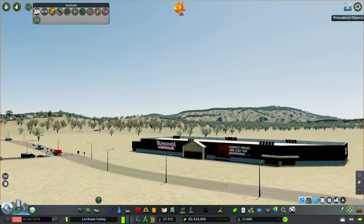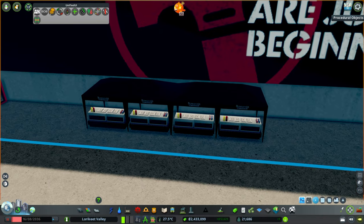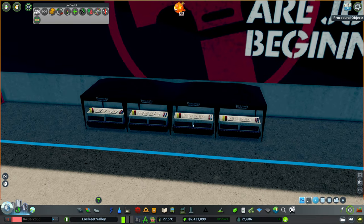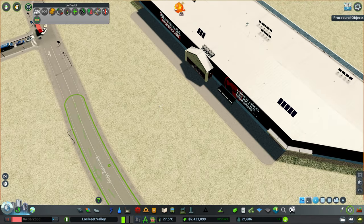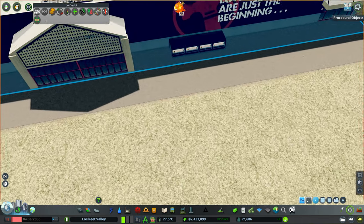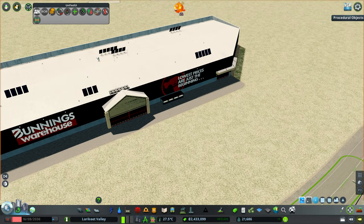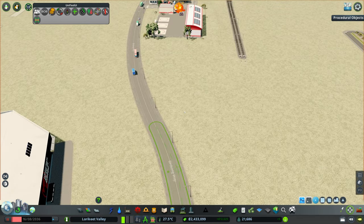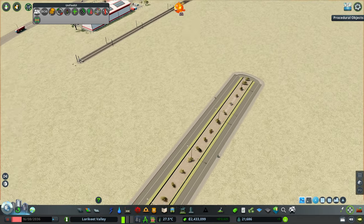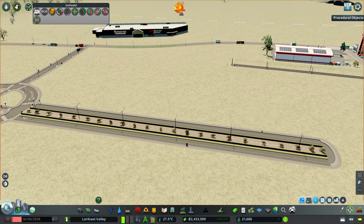We've got Bunnings Warehouse - they have sausage sizzles! I've never noticed that in using that asset before but you've actually got your sausage sizzles set up here, which is cool. If you're unfamiliar, they do sort of charity sausage sizzles pretty much every weekend out the front, and different charities can do the sausage sizzle and they get - I assume - all the proceeds or at least all the profit. That's sort of an Australian tradition, getting a Bunnings sausage.